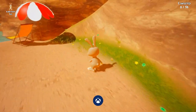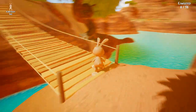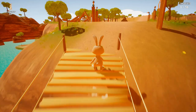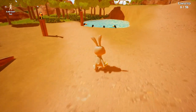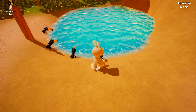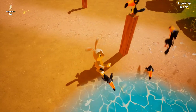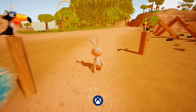Now come up here, we're going to go across the bridge — there are some birds over here. We have to kick a toucan, so just kick them and they'll fly away and the achievement should pop. There we go.